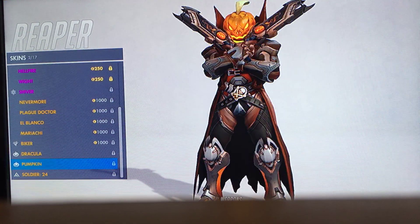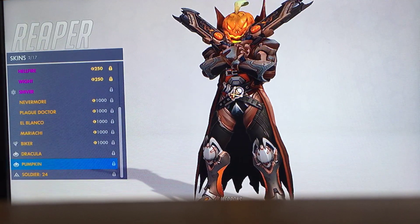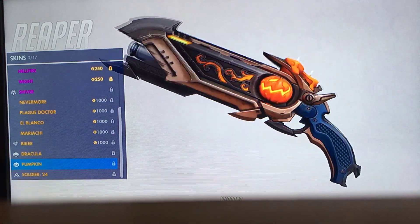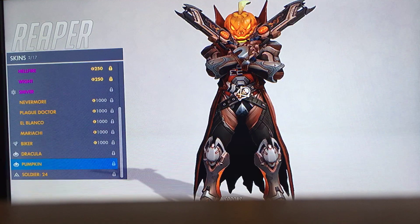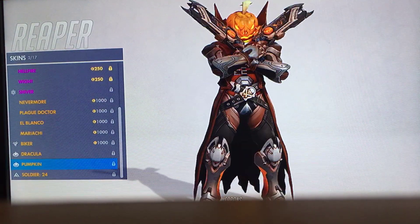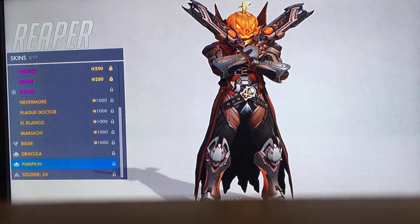Number 3 we have Pumpkin. This is based off of the Legend of Sleepy Hollow and the Headless Horseman who had, instead of a head, a jack-o'-lantern or a pumpkin. So that's awesome. Again, very good guns with the candles and the pumpkins — it looks nice, and the candles are actually flaming. It actually looks terrifying. It has so many layers to it. And it was the original Junkenstein Reaper skin, and I like it because of that.